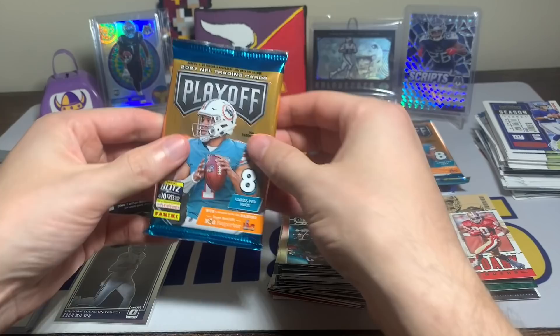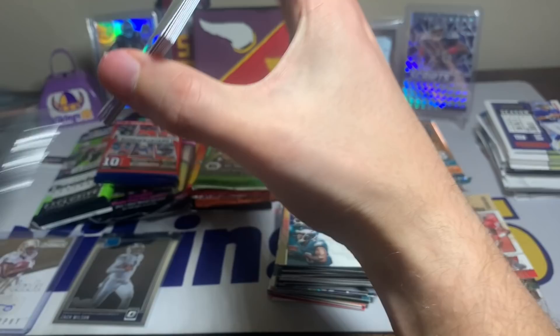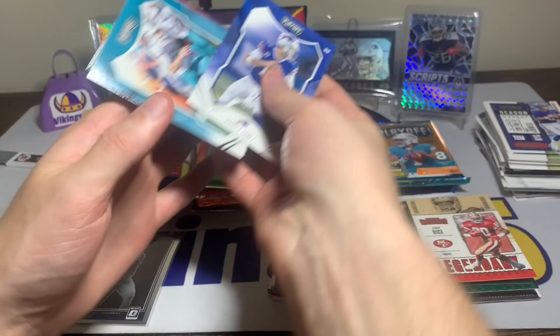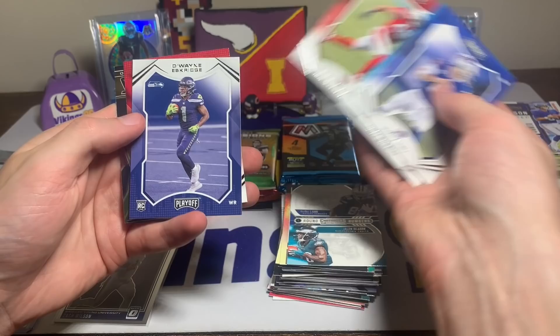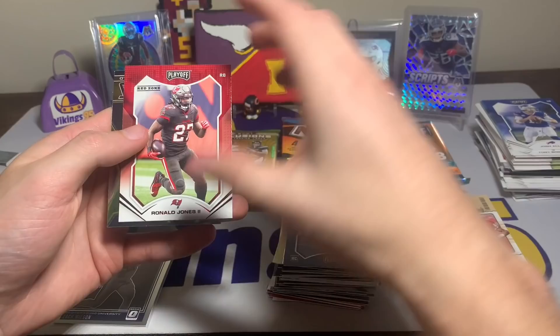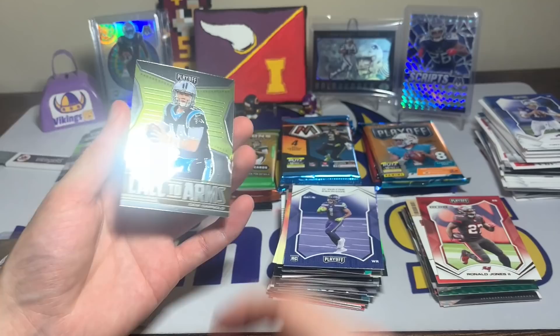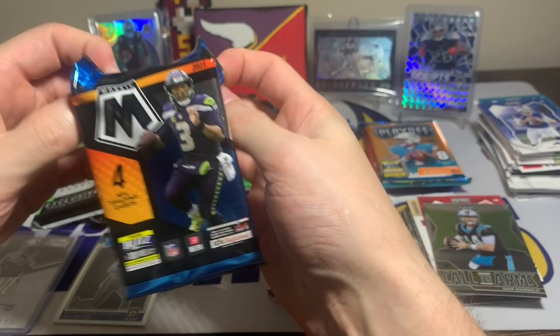Let's open another Playoff pack — still looking for that auto. Sam Darnold on the back, Josh Allen, Mike Gesicki, Tony Boselli, Chase Young, Isaiah Simmons, Dwayne Eskridge rookie. Then we have our red zone parallel — I thought it could be TB12 but it is Ronald Jones with the red zone red foil insert — and then a Call to Arms Sam Darnold. Sam Darnold, not ideal.